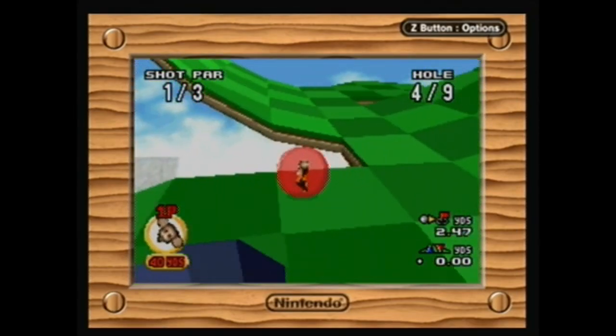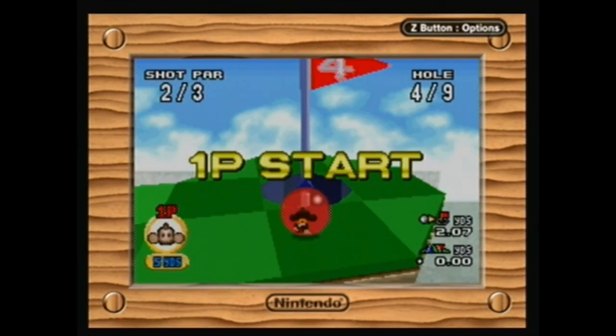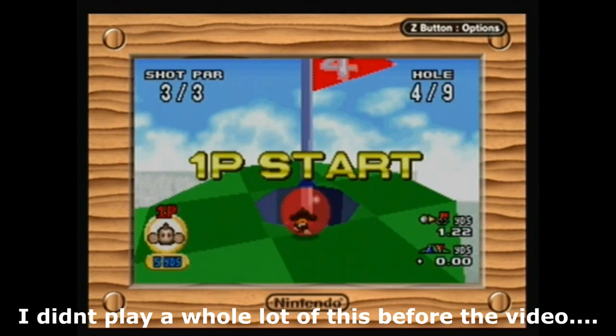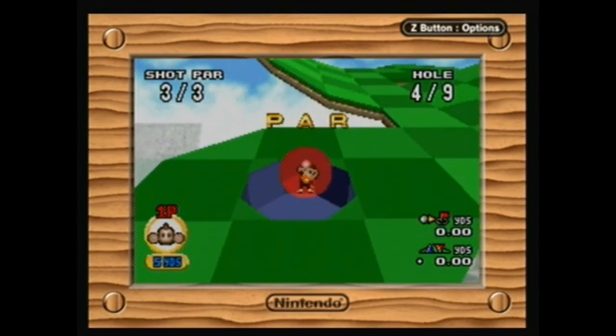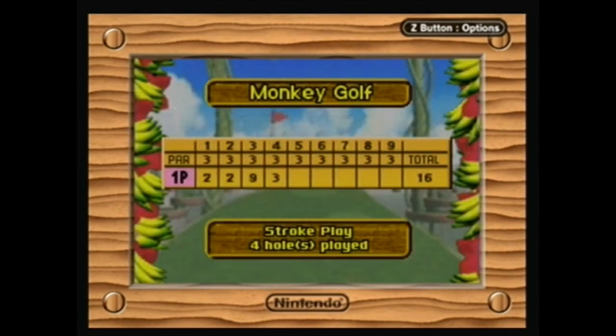Come on, give us a hole in one — oh no, dang it. Close. I really just missed that. That's embarrassing. I just got a par on that. Yeah, I didn't really take note of that — apparently it's the number of shots you take that is the number of points you get. I didn't realize that when I was playing last night.